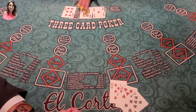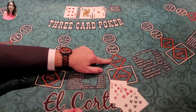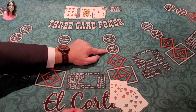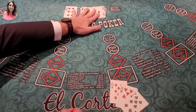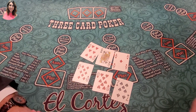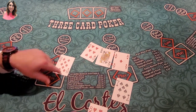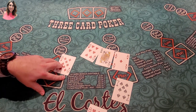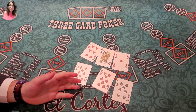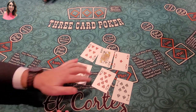The dealer would reveal their cards and you're hoping to beat their hand. We did — she has ace high, so you would win. This pays one-to-one; you'd get both, plus the bonus for having a pair. In the six-card bonus, it takes your best six cards — you just got a pair of eights. You're looking to make your best five-card hand, just like poker but with six cards. Easy enough — I think I can do it.